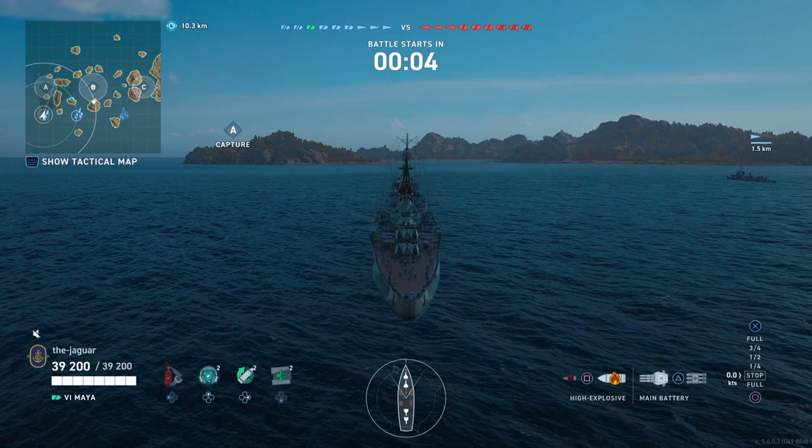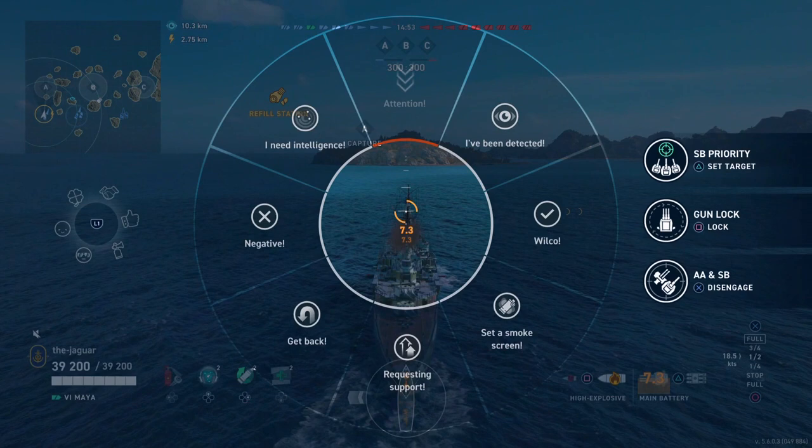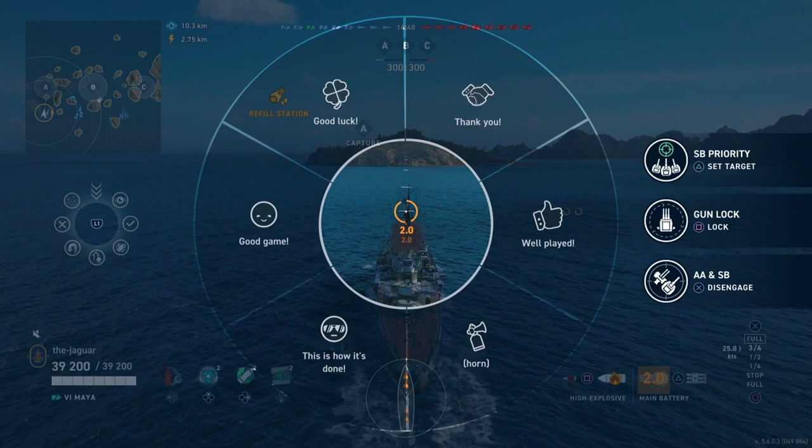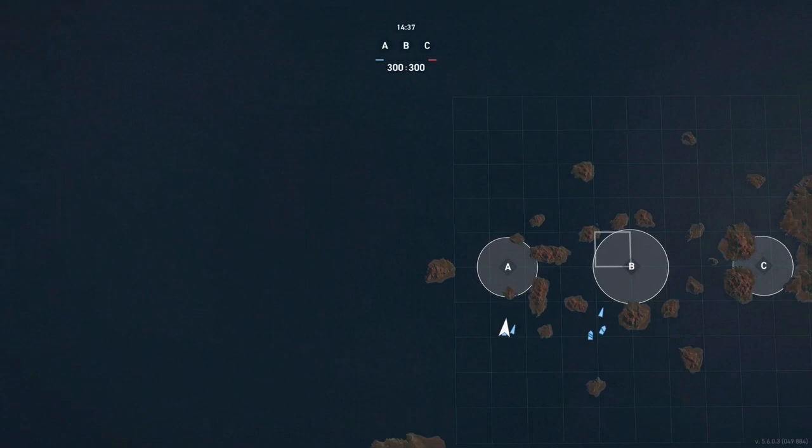You'll be able to get the ship by itself, which is normally 12,500 doubloons. The pricing is the same as a normal Tier 6 premium ship, and the XXL packages are always right around $100 or so. If the ship interests you, go ahead and check it out in the store starting September 11, 2023.